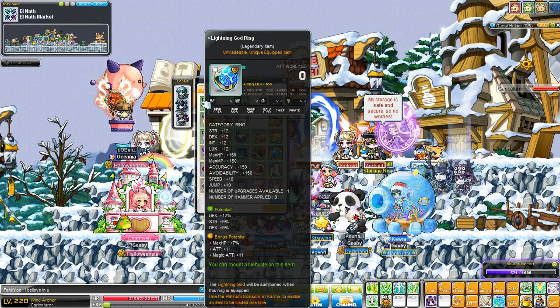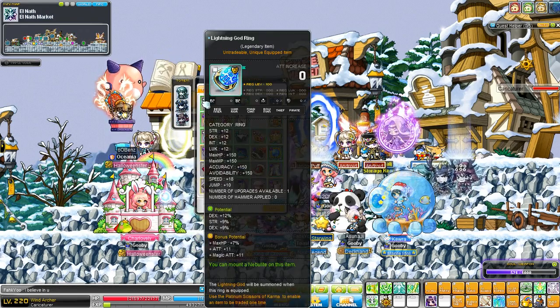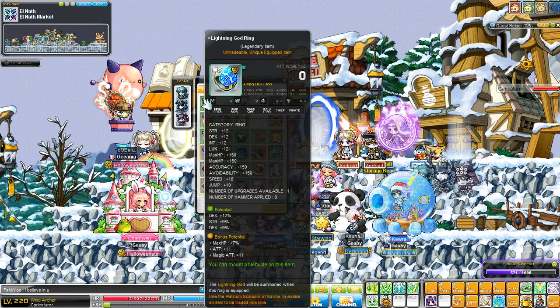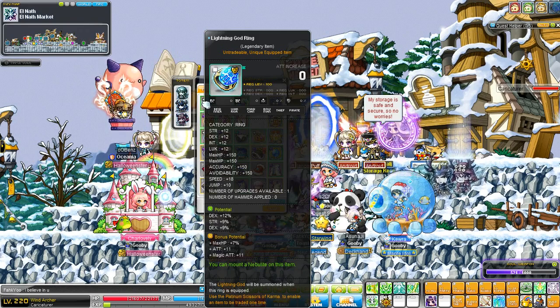My lightning god ring is clean: 21% DEX, 9% strength, 7% max HP, 11 attack and 11 magic attack. I do need to neb this and cube this for bonus pots and more, but that will come later on.